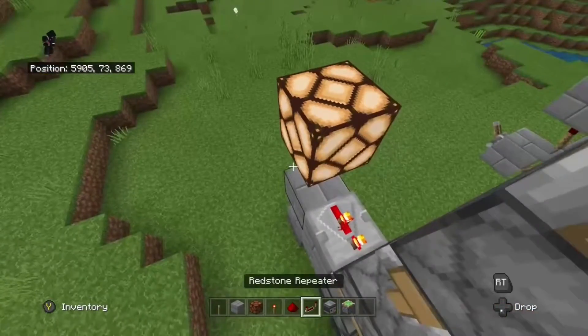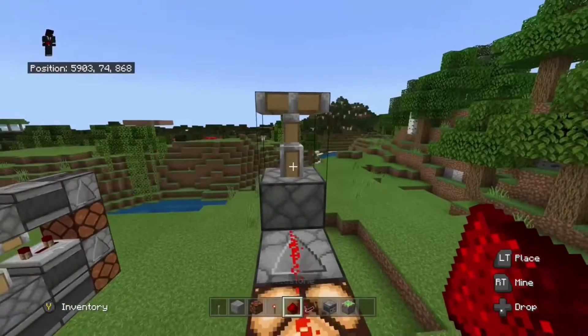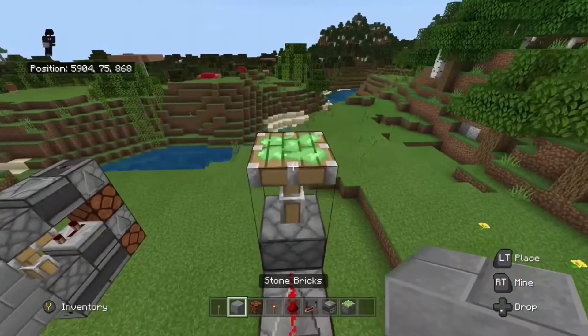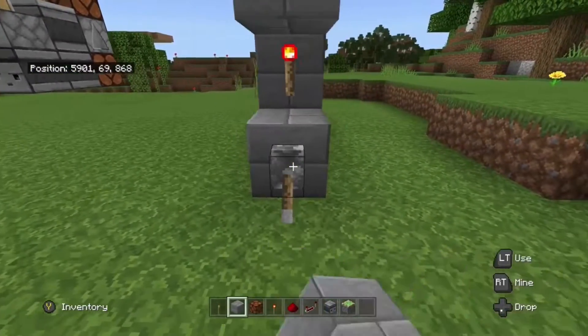For the last part, place a redstone lamp there, one observer facing into it, then place two pieces of redstone just like this. All three of your pistons should be extended. You can place a block on top if you want, then just flick the lever.